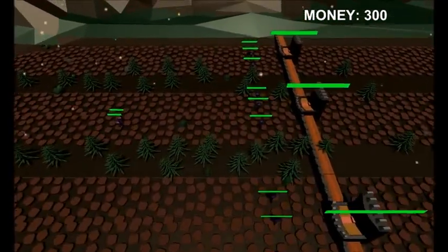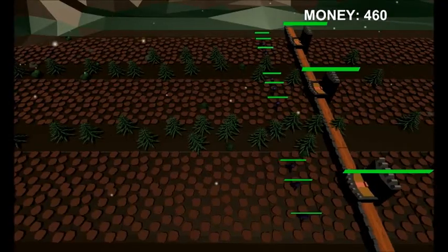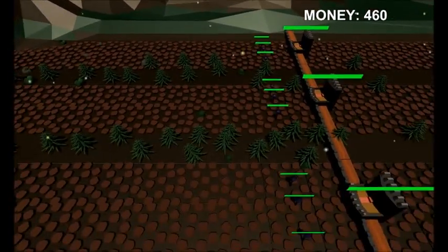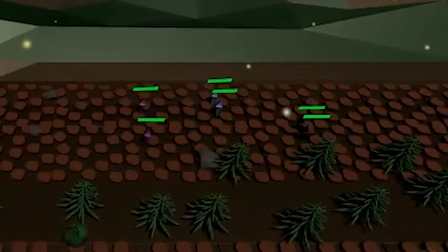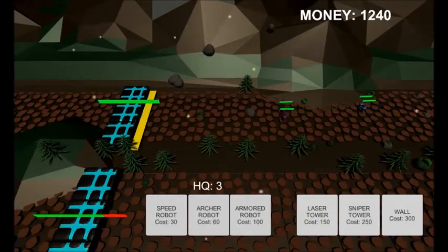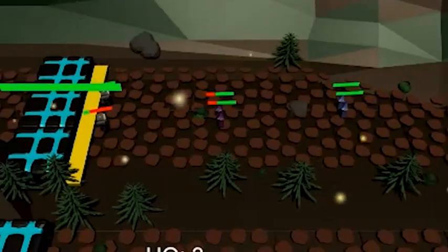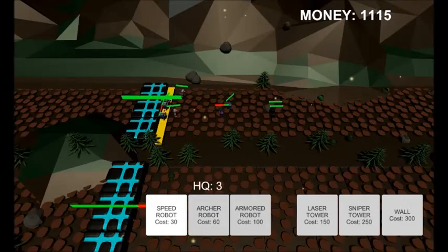One thing I've changed is how the enemy castles look. Instead of having three of those middle models, I now have one on each of these lanes, and I also added these epic walls. As you can see there are a lot of enemies in one row — that's because I've changed how the spawner works to spawn enemies on one row instead of all three rows. And the thing you probably want to see now is the new robots. Here are the archer robots — they're fighting, they have death animations, as you can see he died there.